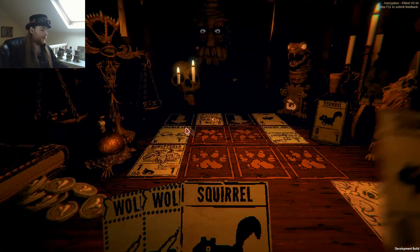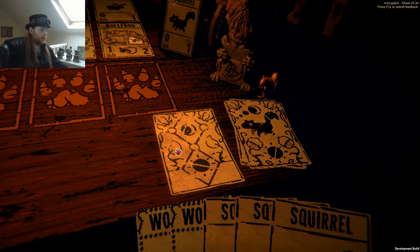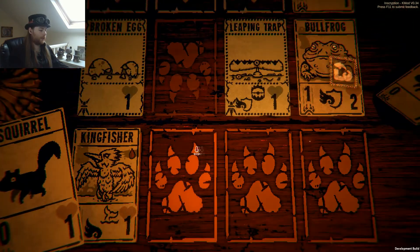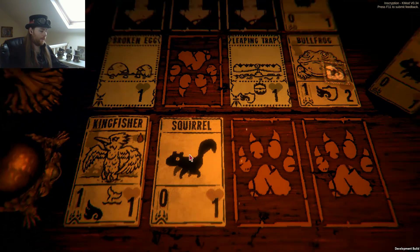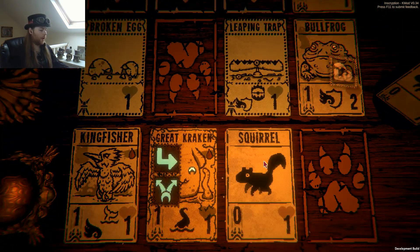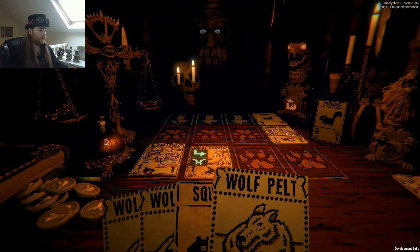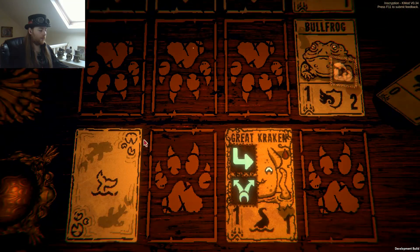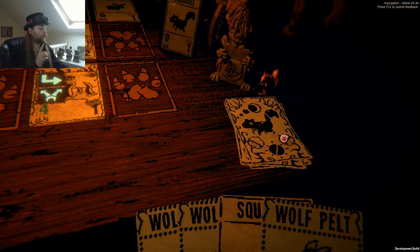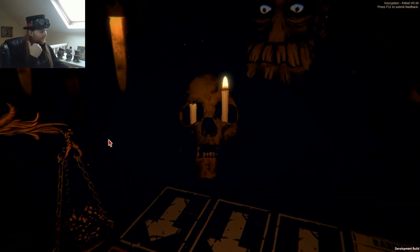I'm not actually bothered by that — that just gives me more time. Because we actually have the advantage that I put the double attack on the kraken, meaning I can sacrifice it to summon the kraken. The kraken will kill both of those. Who cares? The broken egg was going to go in the end. I summon the squirrel and the squirrel will die. You'll move across and end the fight before the bullfrog can kill you. Glorious.